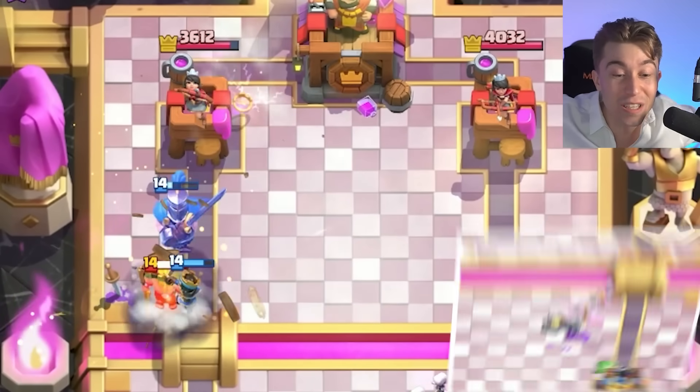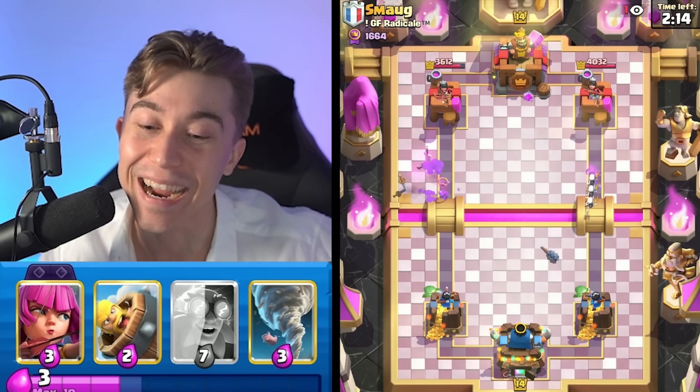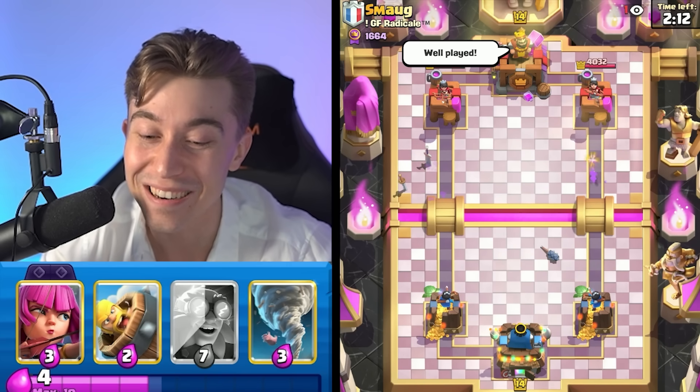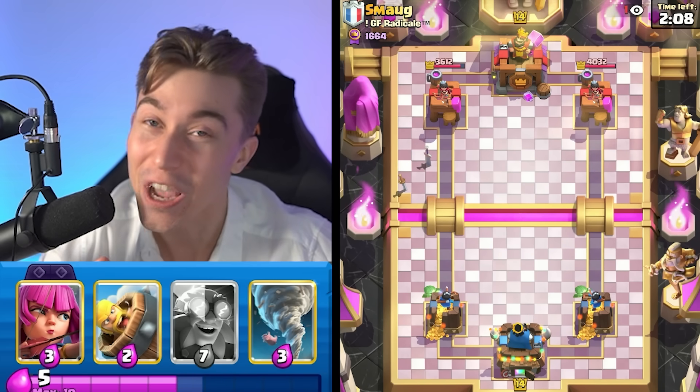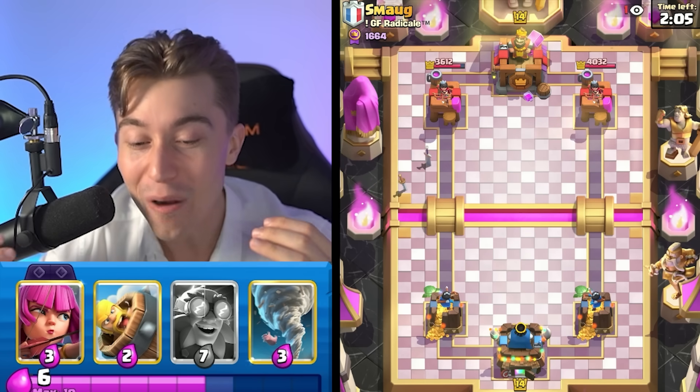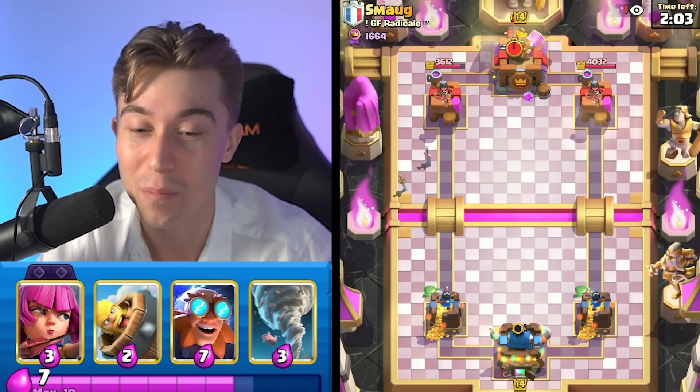Come on — give me some damage with the Guardian! Something with the Little Prince! We did blast back his unit and finagle our way through. We got some Lightning damage — 420 on the tower. So I would say overall we're in a decent spot compared to him.